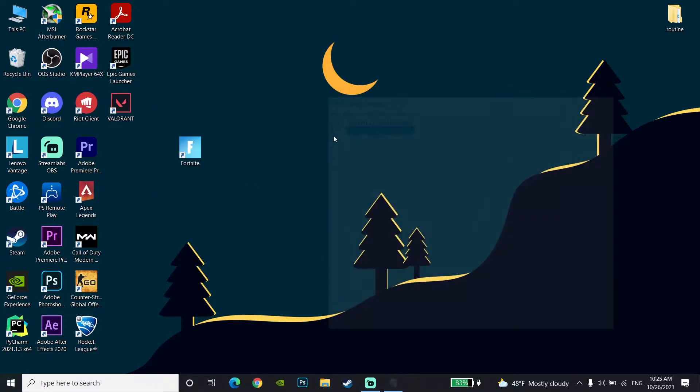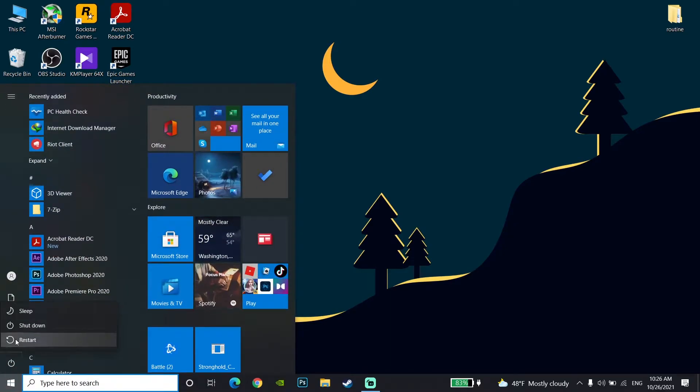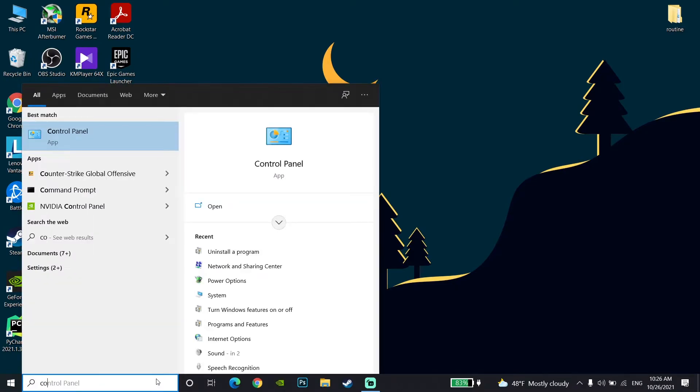Now go to the Start menu, click on Power, and click on Restart. It's going to restart the computer and then you should be able to play Fortnite without any lag, stuttering, or packet loss. Now for the second method...